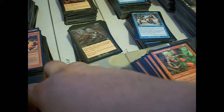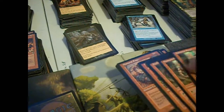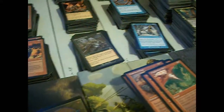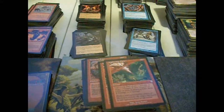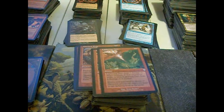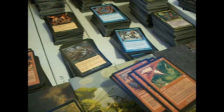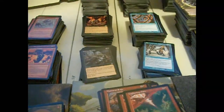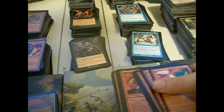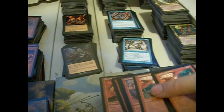Firebrand Ranger — he's a 2/1, green and tap him to put a basic land from your hand into play. Not impressed. Light and Dark is kind of interesting — it's a colorless and a red instant for one damage to target creature, unless the creature is white or blue, in which case it does four instead. It's not outstanding, but conditionally it's really awesome. Otherwise it's only good for taking out an annoying utility creature — like an apprentice.